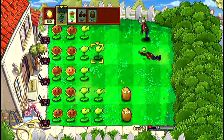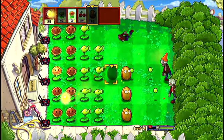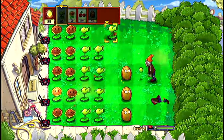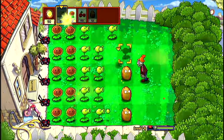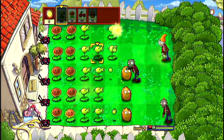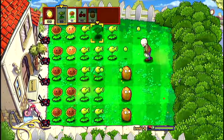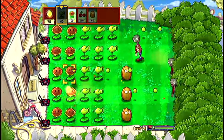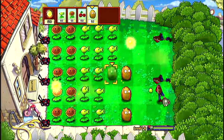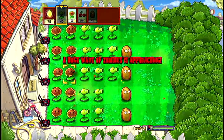I bet you that one right there is gonna be a conehead. I knew it — of course the game would do this. There we go, our usual walnut. I think we'll only be able to get two columns of peashooters, which is okay with me. If I'm not mistaken, coneheads take 20 or 25 peas to kill — I'm not sure. You guys probably know the statistics — go ahead and tell me in the comments. I like knowing statistics.